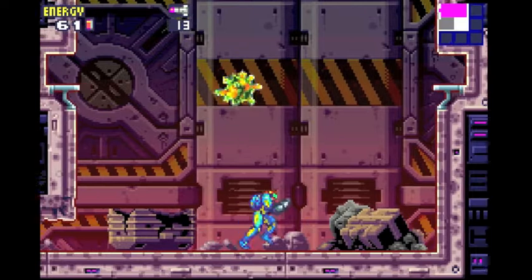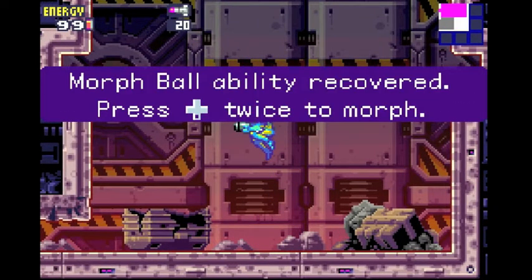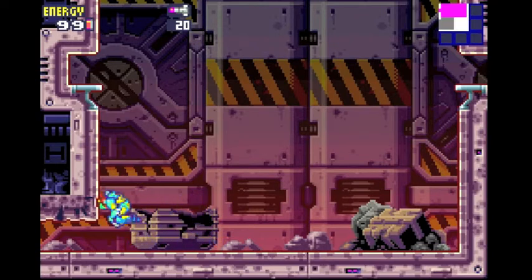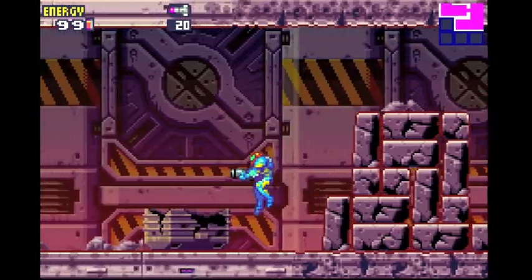Right here we got our first major ability — the Morph Ball, a staple of the Metroid series. Press — duck twice — to morph. Very handy thing. You can go into crevices like that too, really handy. So with our first boss defeated, let's continue on.